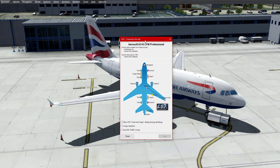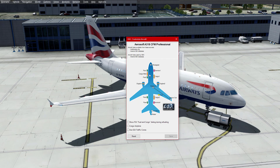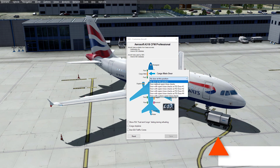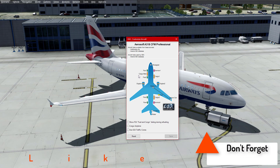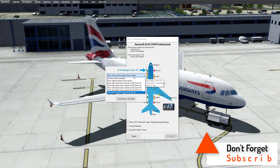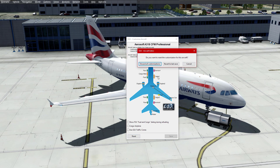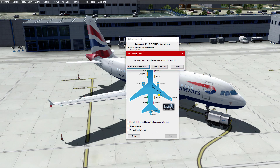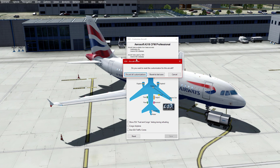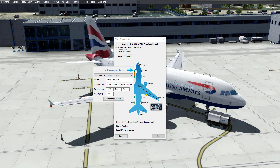This is where you can customize everything for your aircraft — service doors, passenger doors, and all of that. Right now the cargo main door will have a default setting if you haven't tweaked it at all. Passenger door one may be called 'door one' or 'FSX door one'. What you want to do is click Reset — this menu will come up — then click 'Reset and Discard All Customizations'. That will give you what I have here.